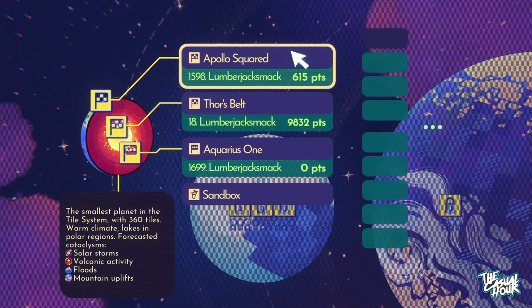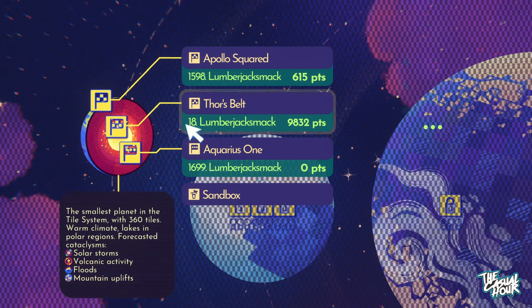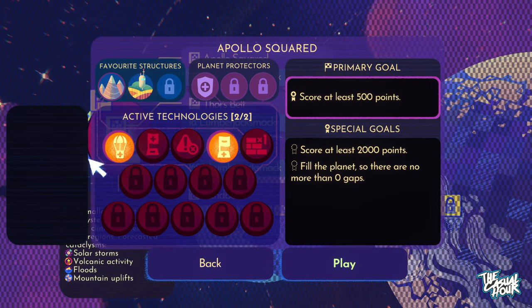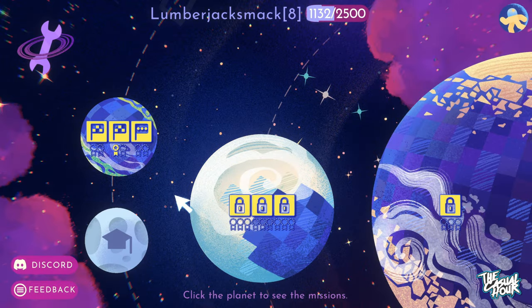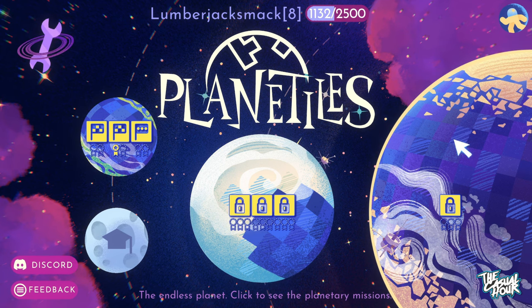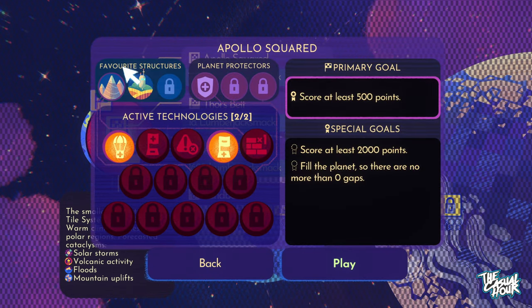I got bumped down on the worldwide leaderboard. I was number 15 in the world for a while on one of my levels here. I'm down to 18 now. You're going to see these planets that you have unlockable areas to get to. We're going to start with the beginner one. I'm going to go to Apollo Squared.